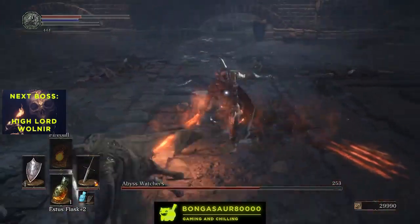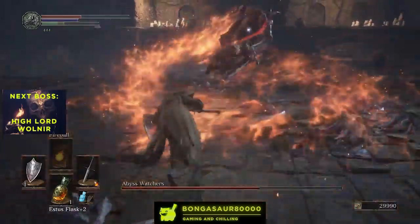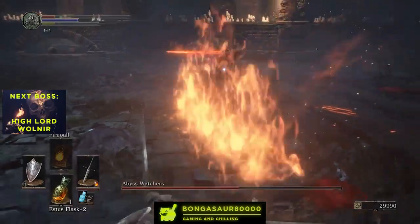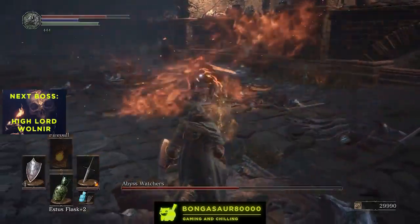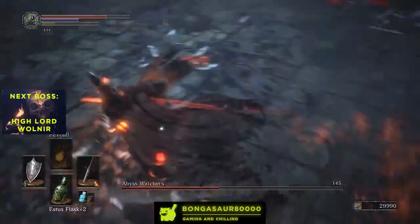I had a little bit of trouble because I was using the Greatsword, so my attacks are quite a bit slower than the Abyss Watcher — or, for the sake of this fight, we'll call him the Fire Abyss Watcher. But yeah, he is quite predictable once you know, so there's not that much to it.